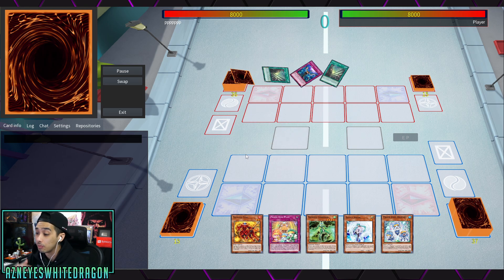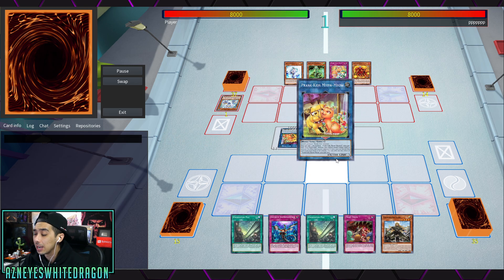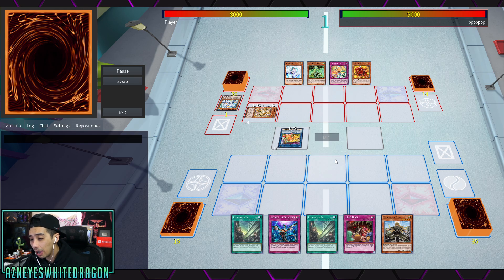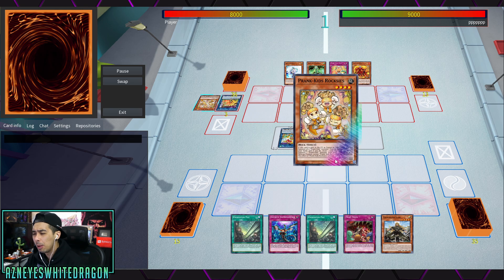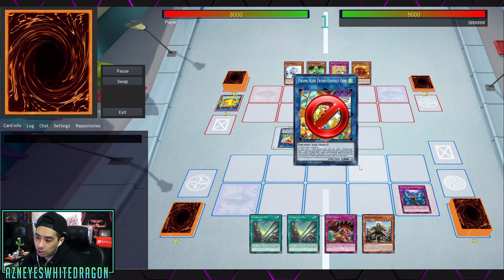If your opponent doesn't trigger your effects and you want to play faster, the duel against Prank Kids is going to be a more aggressive example. I'll also give you guys a deck profile for the Exorcisters. They'll probably get more support cards down the line, but right now the deck is still pretty solid to play on its own.